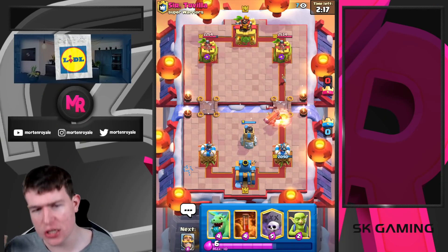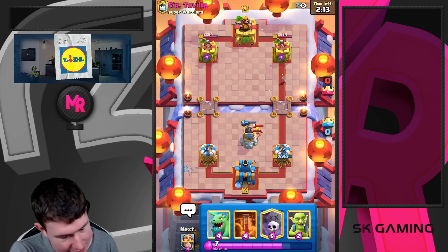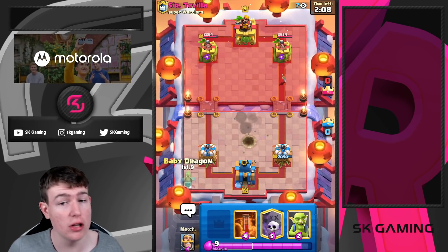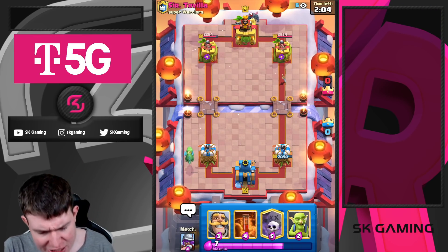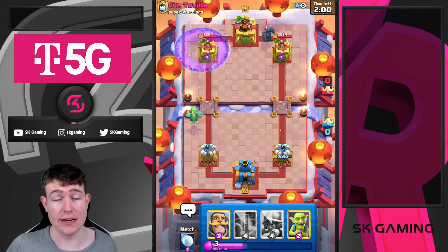If you face Bridge Spam, you are chilling — Bridge Spam is one of the better matchups for you because of the Bomb Tower. As I said, the Bomb Tower will be better in the balance changes and will be crushing all the Pekka Bridge Spam and egg Bridge Spam decks. Bomb Tower will be really insane.